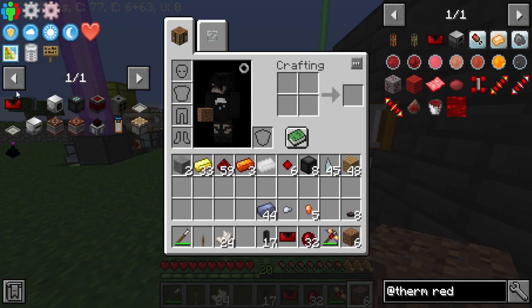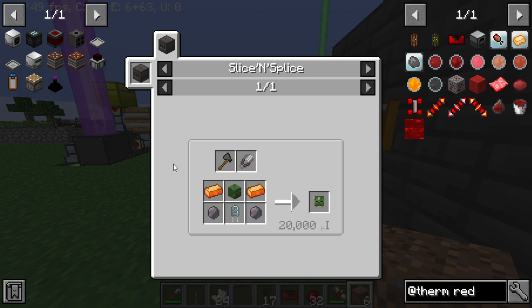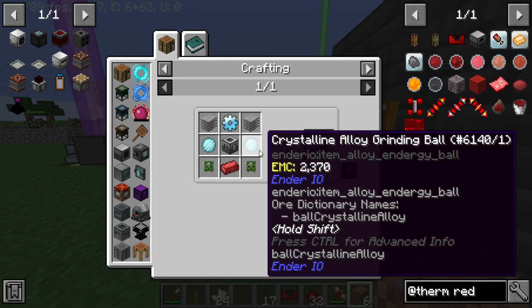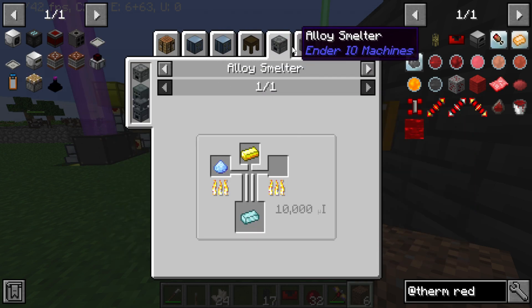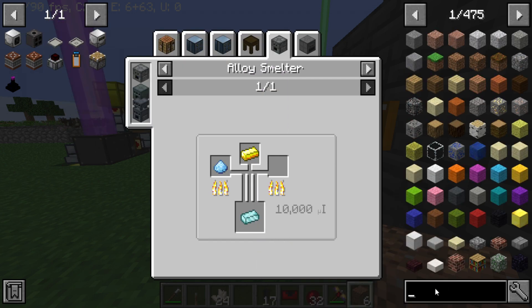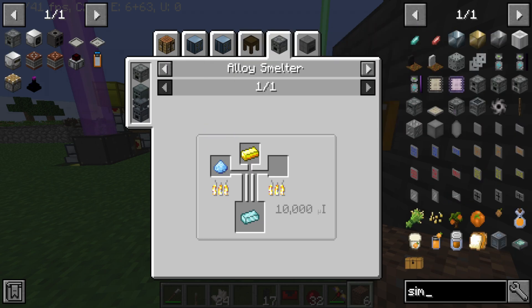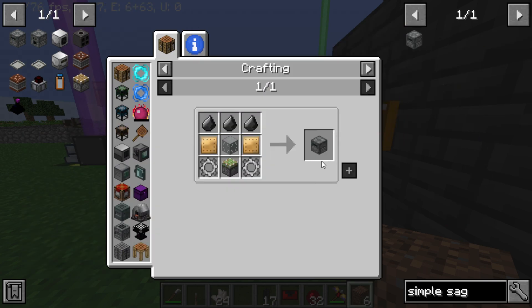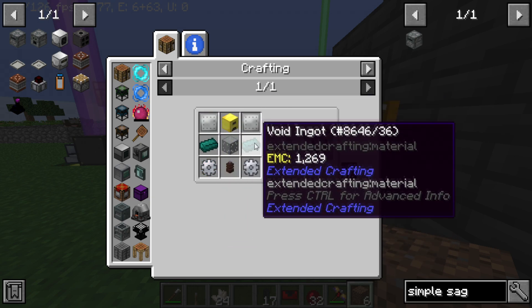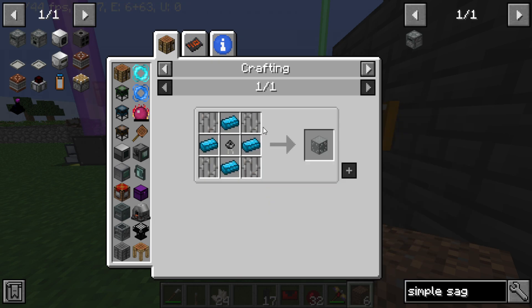The mob slaughter factory — oh yeah, I forgot. This is gonna need a lot of work. I totally forgot this was not the easiest thing in the world. So we're gonna have to get into other stuff first. We're just gonna need a basic alloy smelter and a simple SAG mill — very basic stuff. You can see these recipes are a little tricky, but still very much doable.